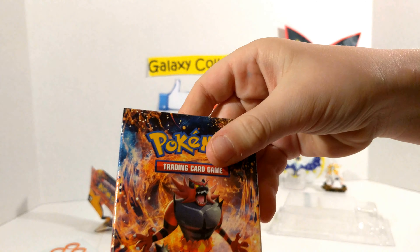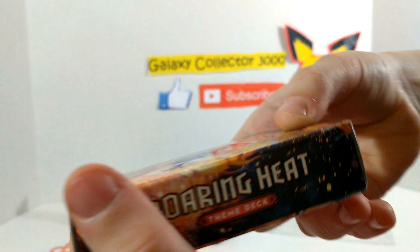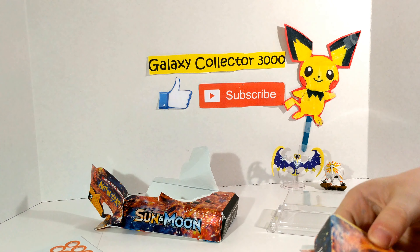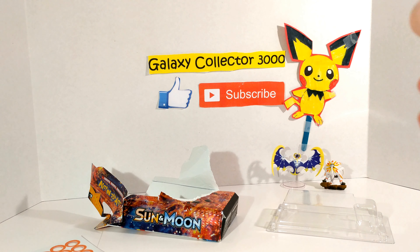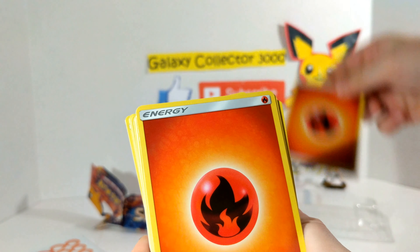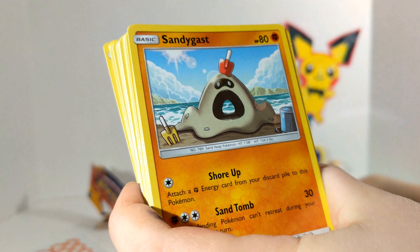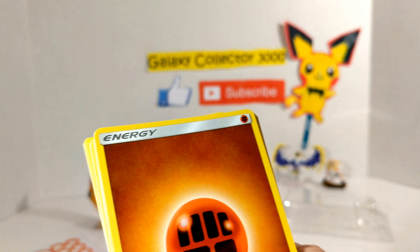And we have our Sun and Moon box. That's some pretty cool artwork right there. The new thing about Sun and Moon that I like is the Energies are more full art looking. So we have a Fire Energy, another Fire Energy, Fire Energy, Fire Energy, and a Sandygast, which is a new Sun and Moon card.